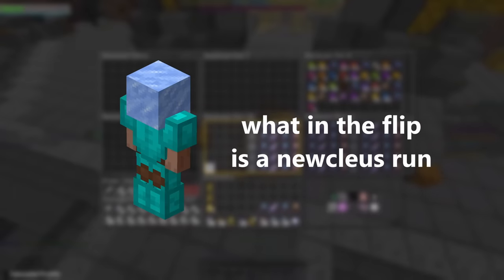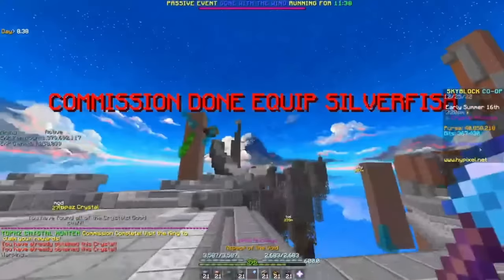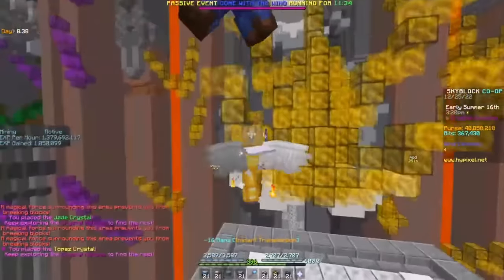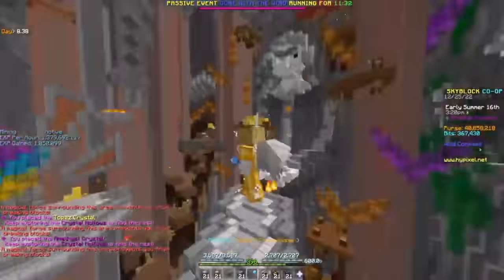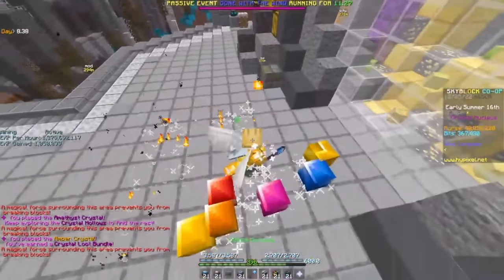I'm going to quickly go over how to do Nucleus runs before I get into optimizing them. If you're an experienced player with them already, I'd skip this section. A Nucleus run is when you collect all 5 crystals from the 5 main structures in the Crystal Hollows — Jungle Temple, Mines of Devon, Goblin Queen's Den, Khazad-Doom, and the Precursor City — and place them in the Crystal Nucleus to receive a loot bundle, which can reward some of the most essential items for mining.